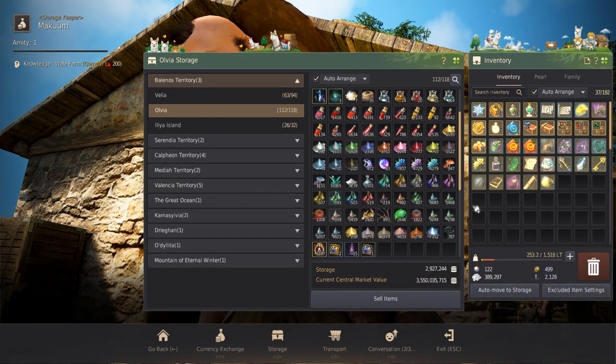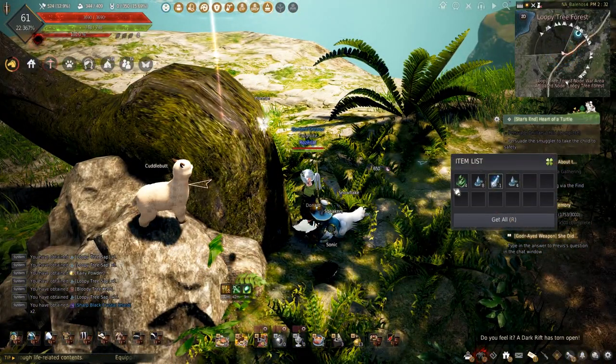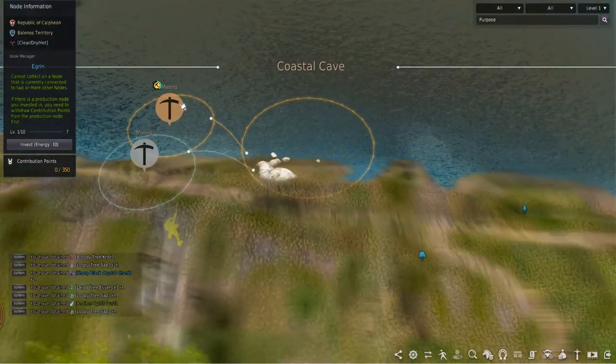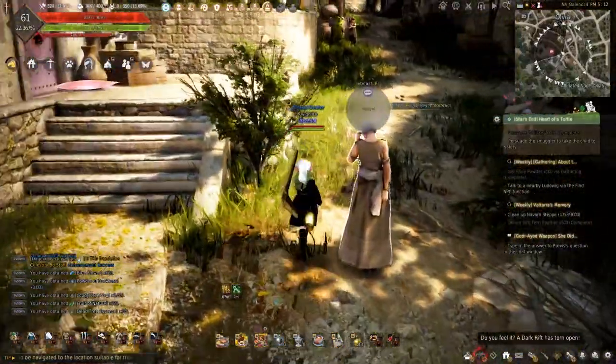I have all the required ingredients already, but just in case you need a recap: the Loopy Tree Sap and Dead Tree Essence are gathered from the Loopy Tree Forest. The flowers and Fruits of Nature can be gathered from the Navarn Steps, and finally the Powder of Darkness is gathered using workers on iron nodes.